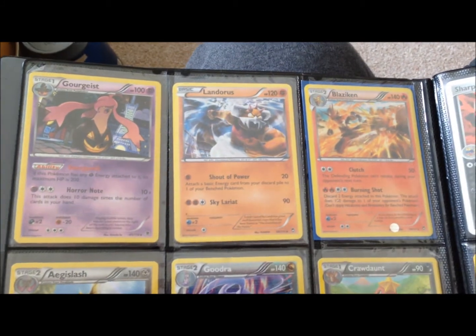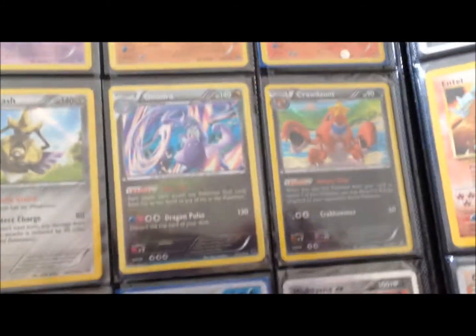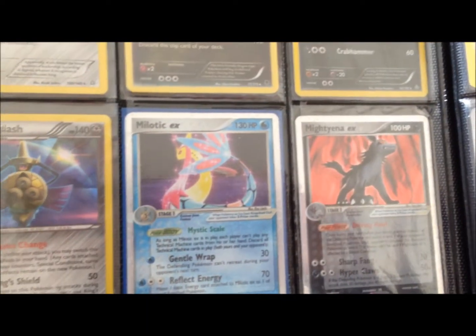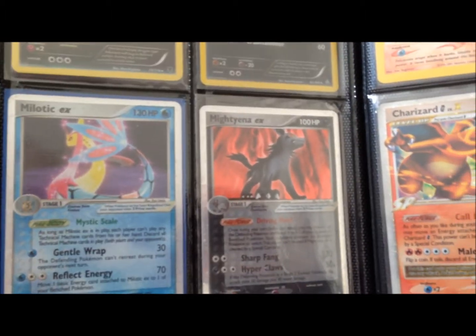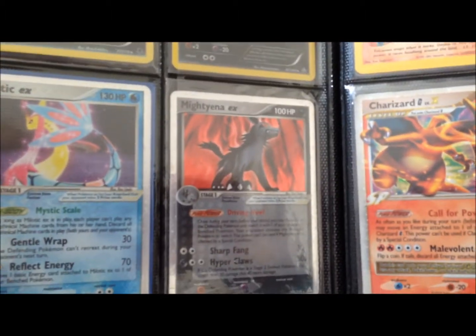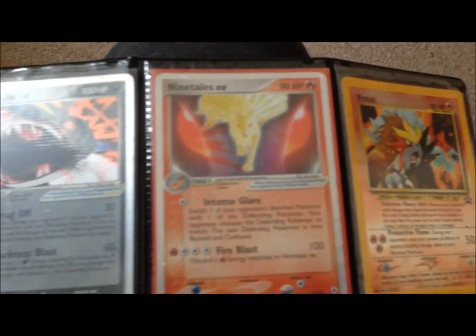On this page we just have a couple of hollows. Got a Goregeist, Landorus, Blaziken. I think I showed you guys these before. Aegislash — that Aegislash down there is new. There's a Meloetta and a Mewtwo, and I believe that one's new. And there's a Sharpedo and a Ninetales.